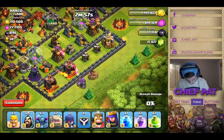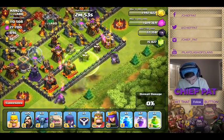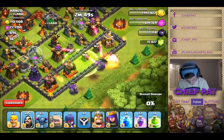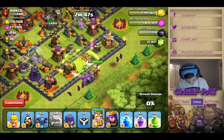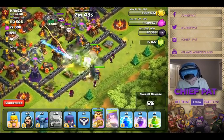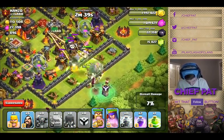I'll show you guys in a second, but just watch the raid and see how it plays out. I'm gonna drop those two golems just to check for some giant bombs. They're gonna go ahead and redirect, and the interesting part with the AI sort of comes later inside of the raid.